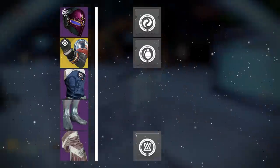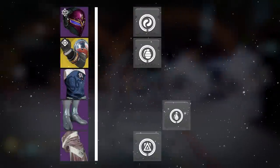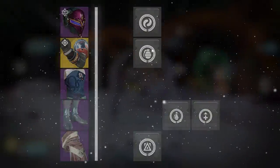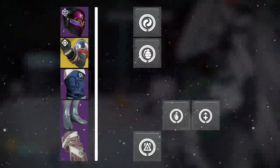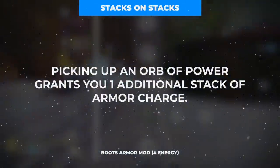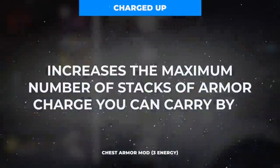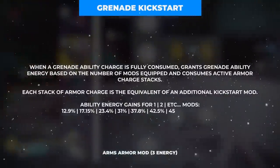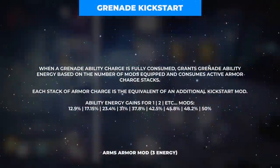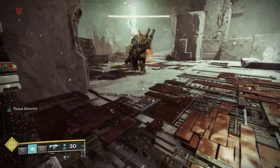Picking up all of these generated orbs of power will grant us a bunch of benefits through mods like Innervation on the boots for grenade energy on orb pickup, and since this build lacks healing, a copy of Recuperation also on the boots for a big chunk of HP on orb of power pickup as well. Additionally, picking up these orbs will grant us stacks of armor charge, which through Stacks on Stacks on the boots can be doubled for every orb picked up. We'll also want one copy of Charged Up on the chest to increase our maximum armor charge stack capacity from three to four. These armor charge stacks will be spent through two copies of Grenade Kickstart on our gloves, which with four stacks of armor charge can immediately grant approximately 50% of your grenade back to you on grenade cast — which when paired with the 50% refund from skip grenade hits through Shinobu's Vow equates to a fully refunded grenade every time.